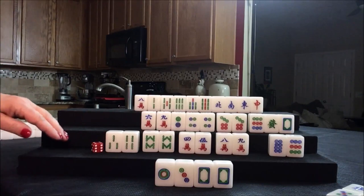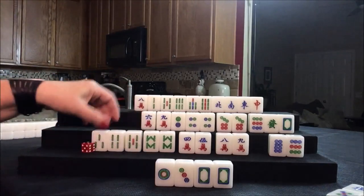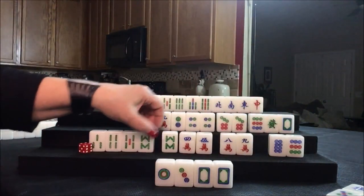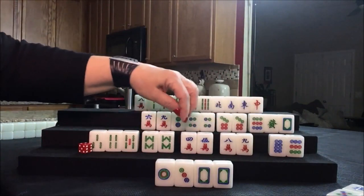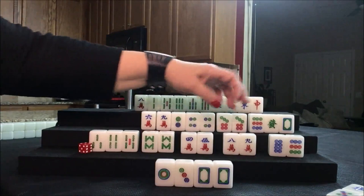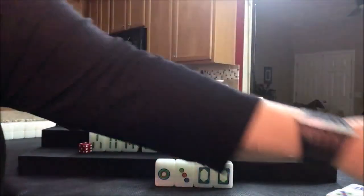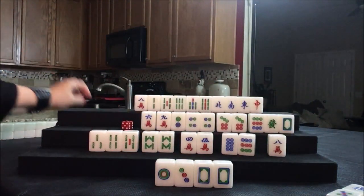Draw for south: five bam. That was a good keeper for them finally. Now we have one, two, three, four sets and a pair. They have a chow out already, so we need to give something up. They have a side wait here, which is strong, and two edge waits — so we should give up on one of those. Let's discard the nine crack and draw for west: seven dot. There's a pung — let's give up the nine crack.